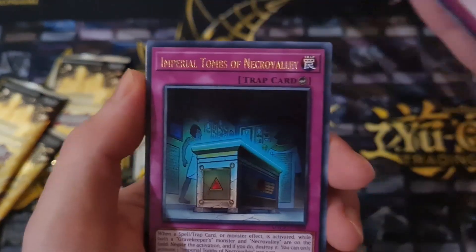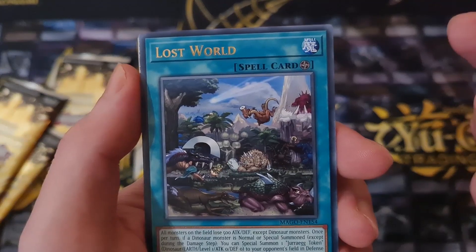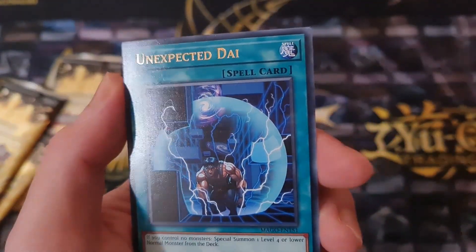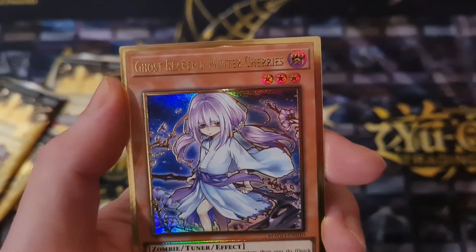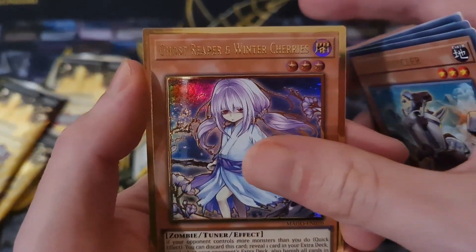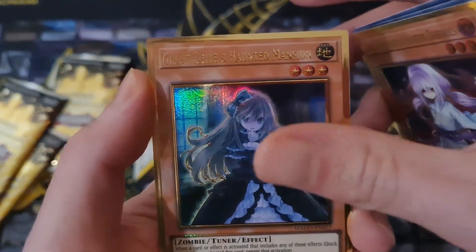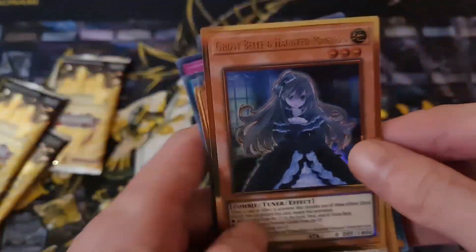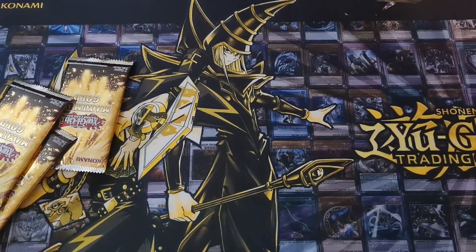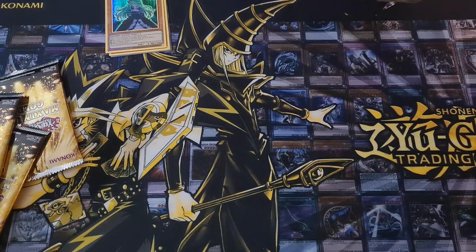I've got Drowning Mirror Force, Imperial Tombs of Necro Valley — I hate Gravekeeper cards — Lost World, Unexpected Die, Scrap Recycler, Ghost Reaper and Winter Cherries — that's nice. Got Ghost Bell and Haunted Mansion. You get two gold cards per pack. They've got really pretty cards. I'm not too excited about them because we had them in the Ultra Secret Blue Devastator a while ago, but it's still pretty nice.